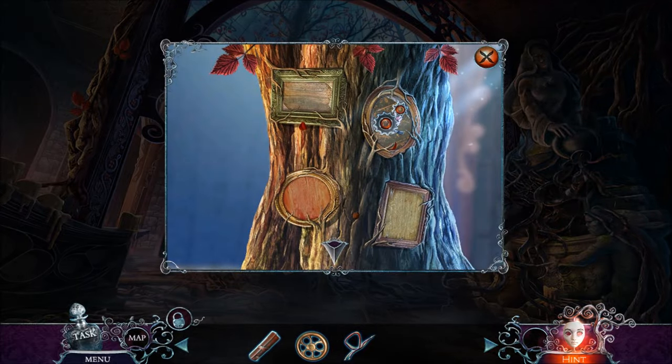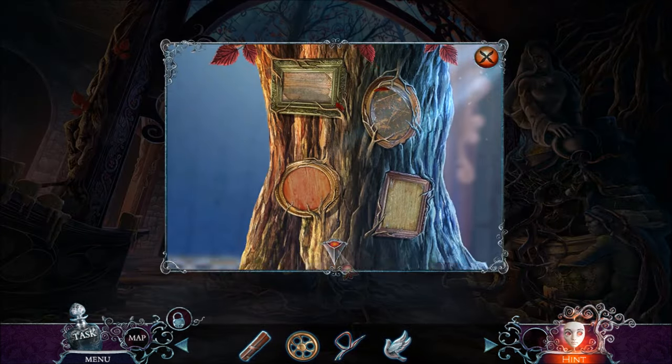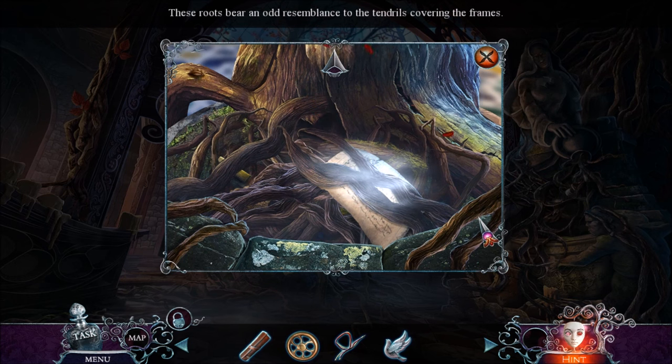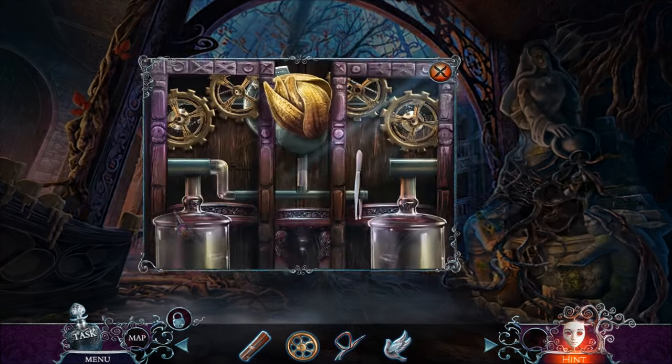Or maybe not. I don't know. We're gonna get rid of those roots, don't you worry. We also have a silver dove in this spot. Looks like I can go down here — and tendrils covering the frames. So you're saying I get all these pictures into place and that opens the roots? Maybe?